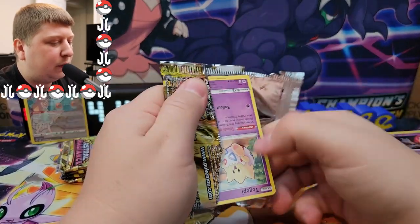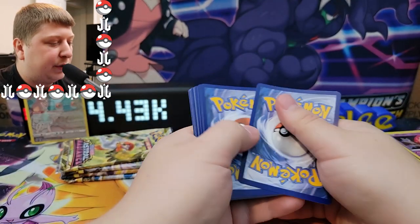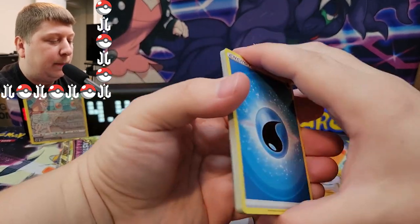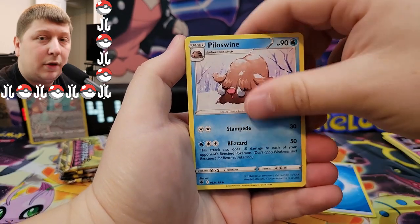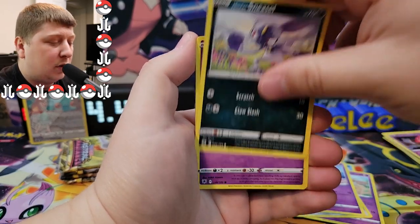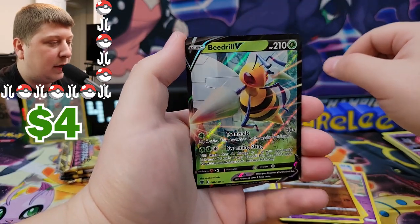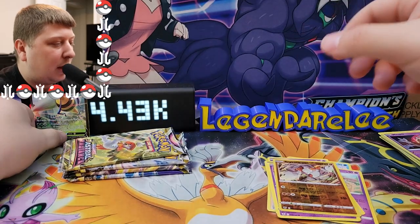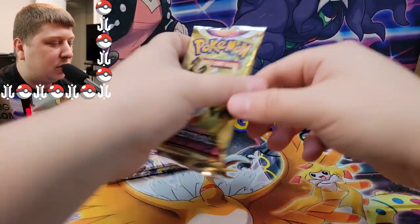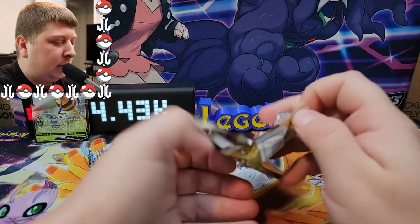This next pack will put us halfway through this Astral Radiance Elite Trainer Box opening. I feel like it's been forever since I've opened an Elite Trainer Box. I didn't think I was going to be able to post this video today since the set comes out tomorrow, but I happened to go to Walmart during my lunch break and there was one on the shelf — got super lucky. We got a Regirock and a Beedrill V — very nice! Back-to-back hits, with a lot better centering than the Bronzong.